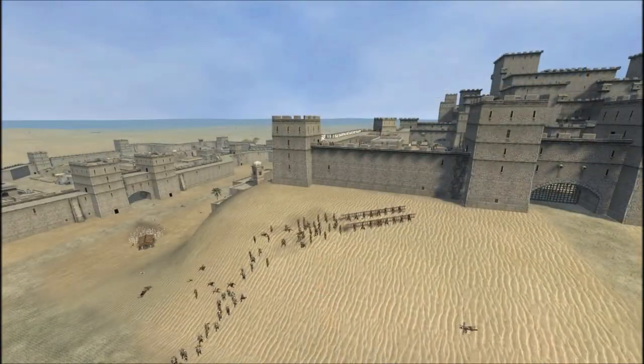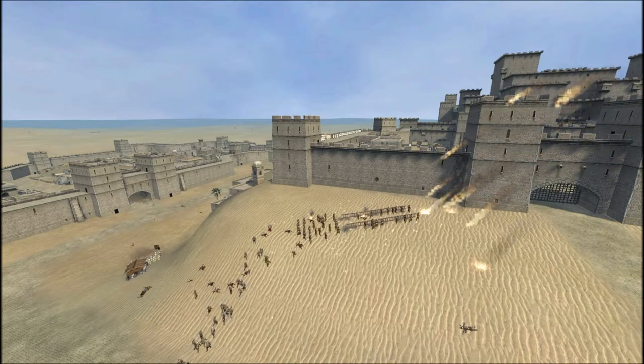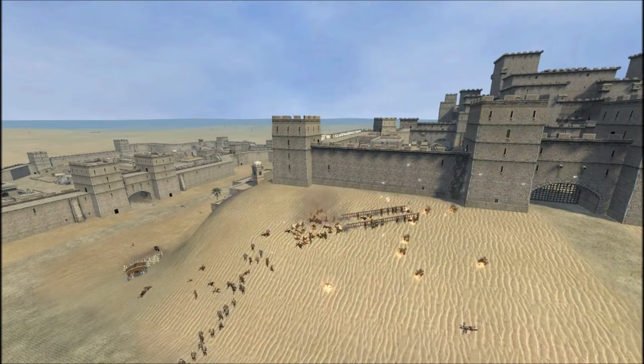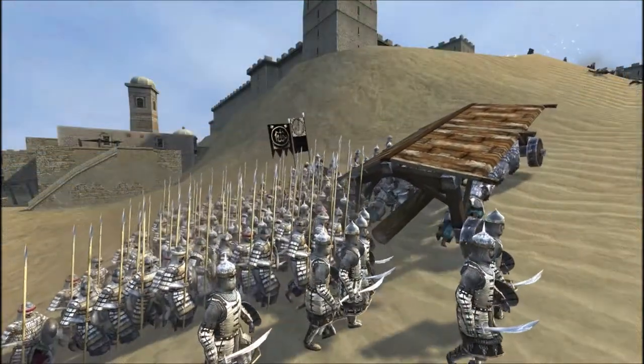Our longbowmen are hitting this unit. We are also firing with our mangonels. We are also firing flaming arrows. The AI is using an interesting tactic - sending in the siege engines first, keeping the army behind. If we didn't have stakes at the gate we could have charged them, because we have sharpened stakes at the inner keep gate. And here a very accurate mangonel shot obliterated that unit carrying the ladders.